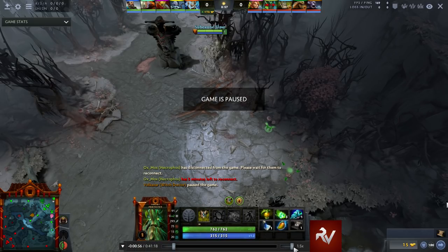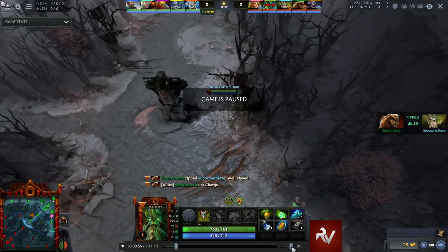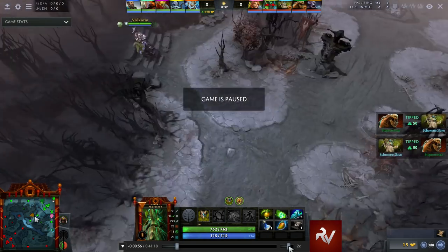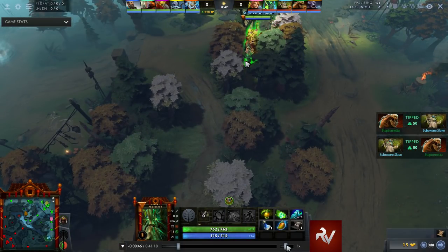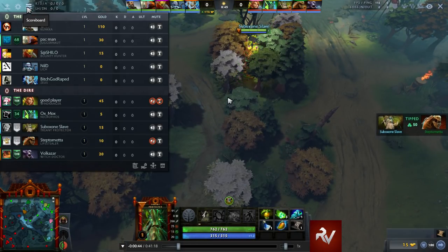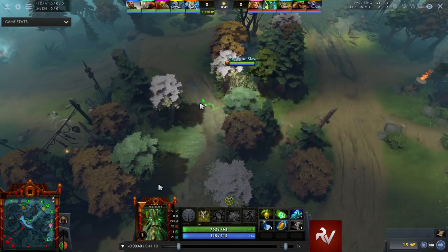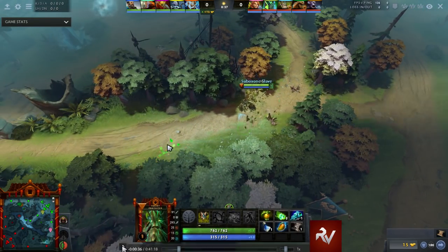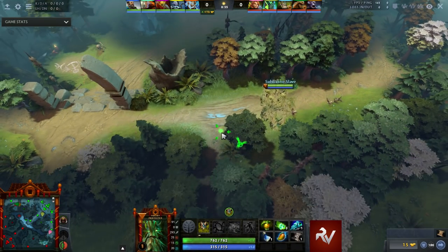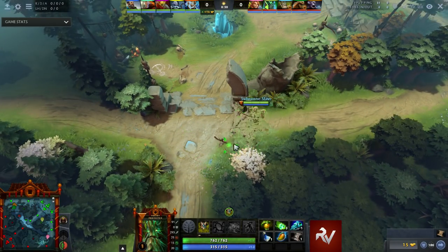I'm going to show you guys in this game why the hero is so strong — and it's even against a Juggernaut who normally is a pretty big lane dominator. I'm going to be dual off-laning with a Windranger, a Divine 2 player.